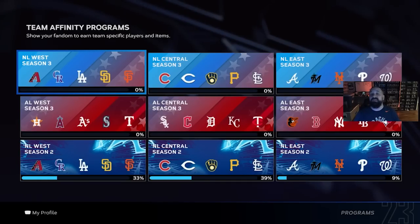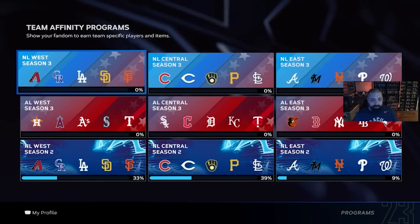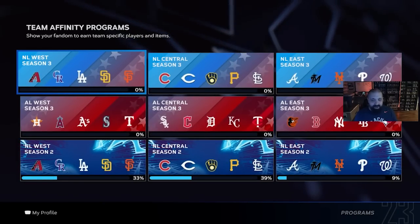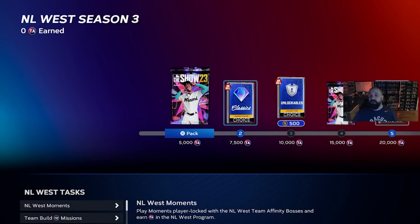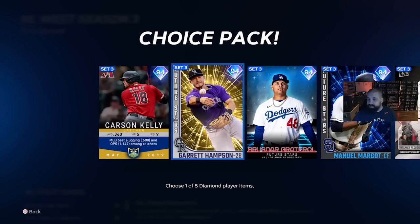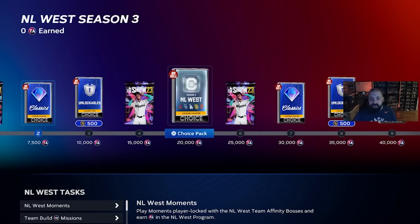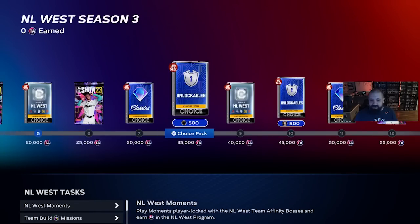With a brand new season we get a new set of Team Affinity rewards. Each division gets one and it's going to work similarly to previous team affinities. Looking at NL West as an example, you'll find everything you need to earn team affinity tokens or XP listed in the program. Scrolling through the rewards there are classic packs with throwback 94 overall cards — not exciting but they're all Set 3 — and we've got new captains, a Tatis card, Kyle Freeland, and Brandon Webb.